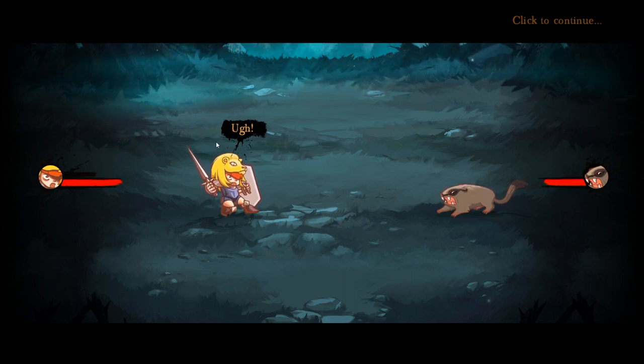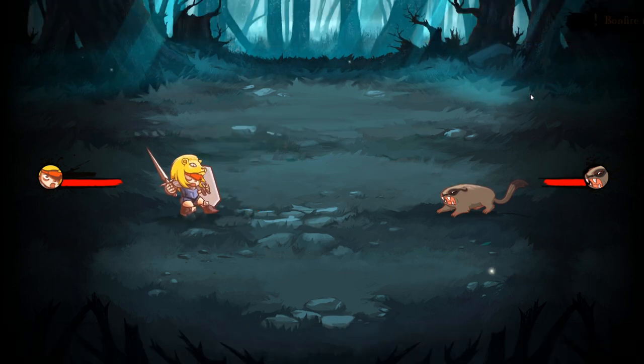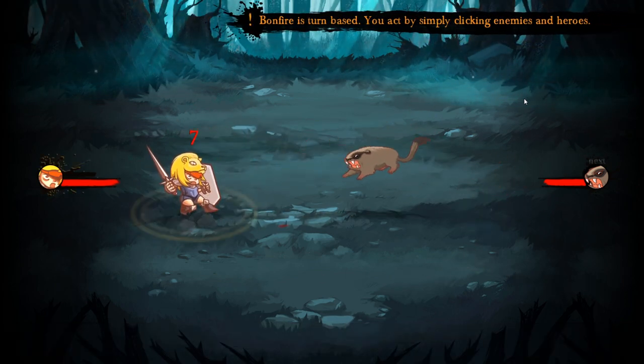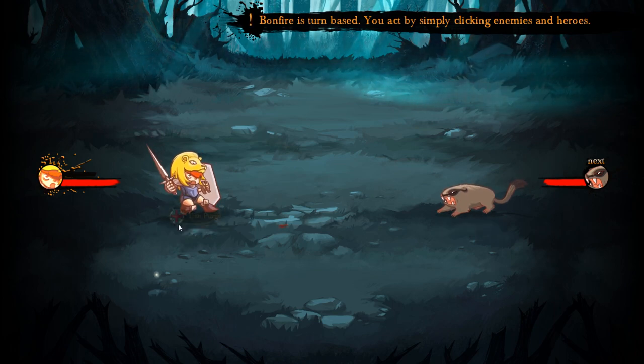First of all, we gotta fight a rat. We've got a couple of options. We can click on the enemy to attack it or we can click on ourselves to give ourselves an ability. Each character has different abilities.